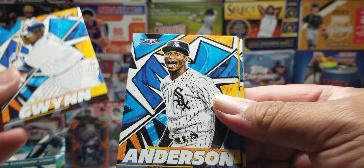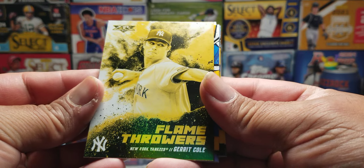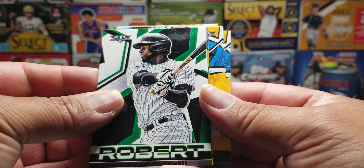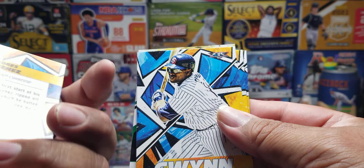Tony Gwynn. Anderson. Flamethrower Garrett Cole. Bo Bichette. Luis Robert. Humanist rookie there — sweet, nice one.